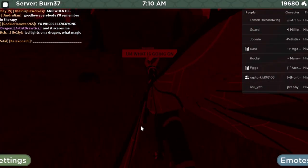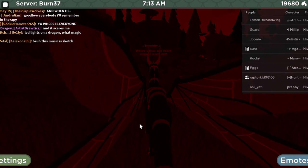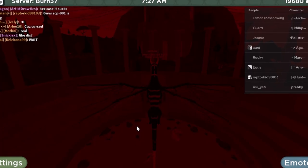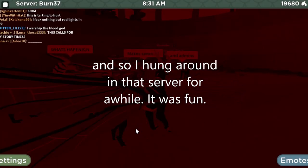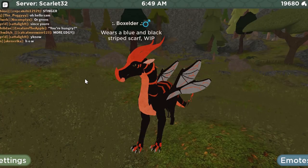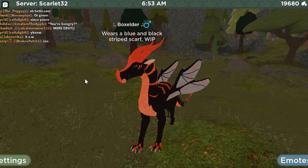Why am I hearing Minecraft cave noises? I'm scared. What is going on? Why is the map all red and why do I hear Minecraft cave noises? Strangely, the map is all red right now, but the flying animation is really cool. Welcome to Wings of Fire Early Access. So anyways, that was an experience — I'm in a normal server now, and it's time for a little animation showcase.